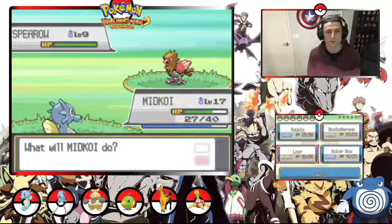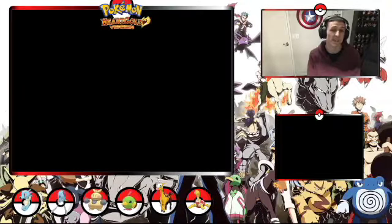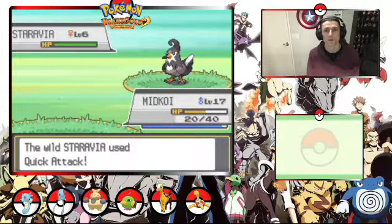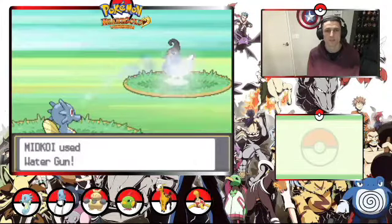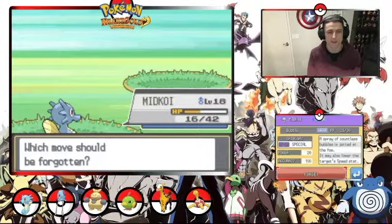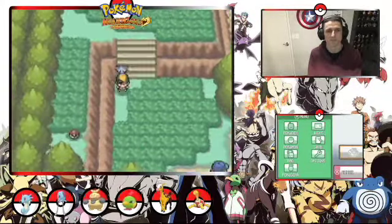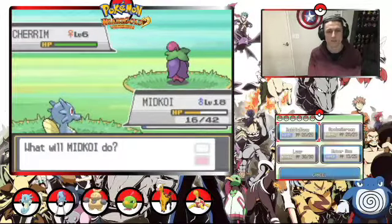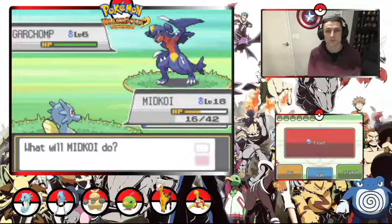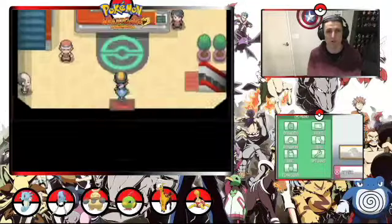What does this person have? A Spearow — we're going to use Water Gun. Oh my god, how did that not knock it out? Down it goes. And we're almost level 18, which is really good. Staravia — Quick Attack, that's just annoying. Level 18, Bubble Beam — it wants to learn another Water-type move. 65 power and 100 accuracy instead of 20. Yes, Bubble Beam. We might actually be able to do some stuff. Huntail might be interesting.